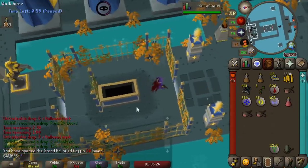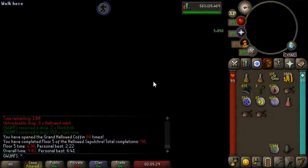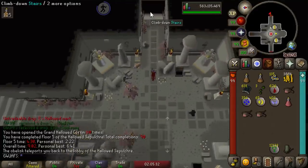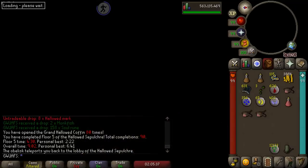That's our 10th chest of the day and 80 Grand Hallowed Coffins. I think I'm going to shoot for 100 in this video — it's only 20 more, but that's seriously like three hours of Hallowed Sepulchre, which isn't that long. This place is very easy to get drained at when you're straight grinding it.